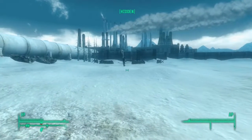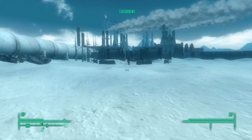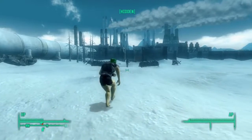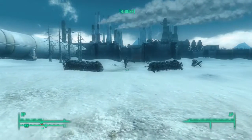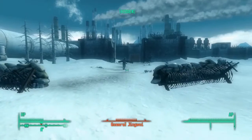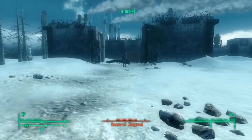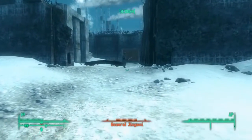If you get too close, it'll go from hidden to caution — he'll turn around and attack you. But just keep trailing behind him like this. It doesn't really matter how close you get at this point because he'll discover you pretty much every single time. This is why you need to cripple his legs, because he moves way too fast and he'll discover you pretty easily.